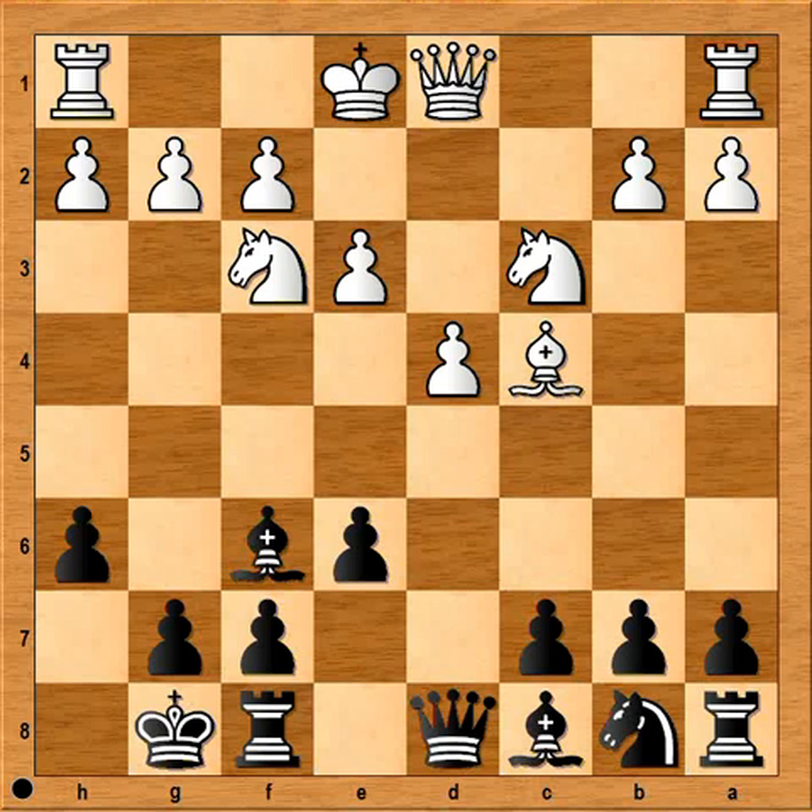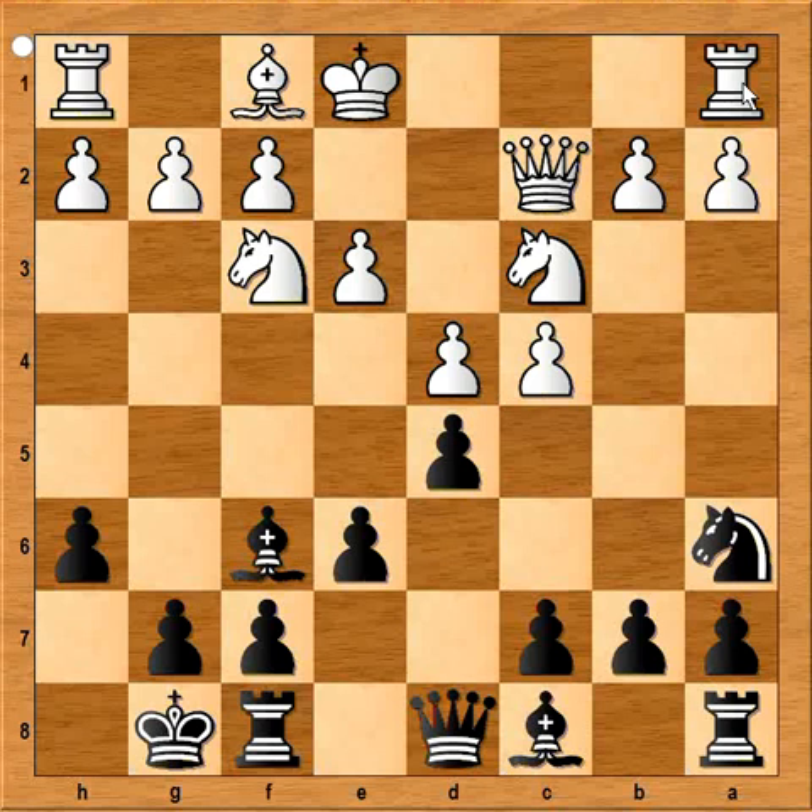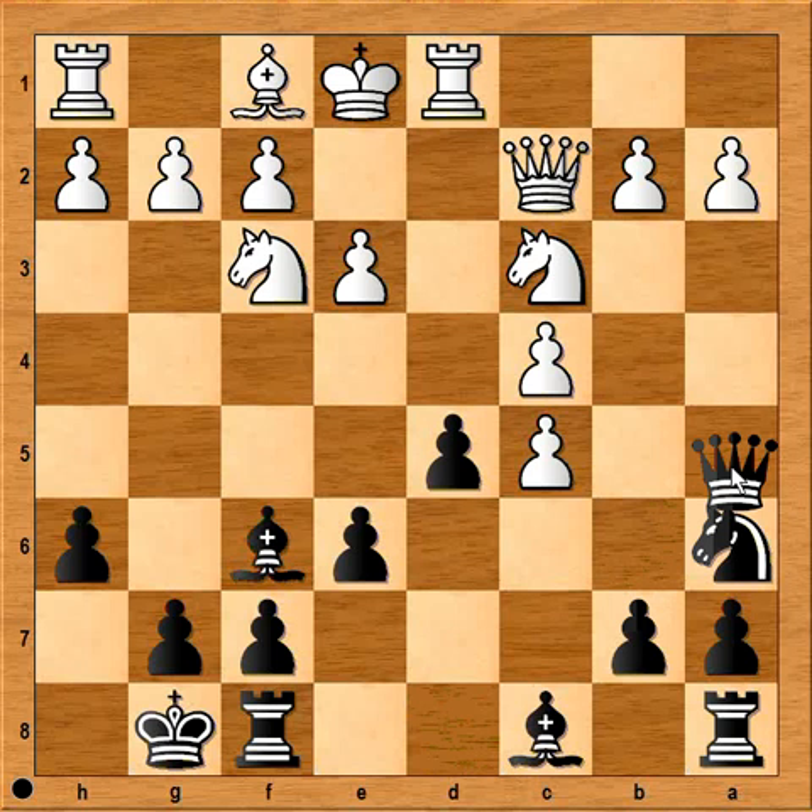So Queen to c2 was played. Knight to a6. Rook to d1, lining the rook with the black queen. c5. d takes on c5. And now Queen to a5, moving the queen off the d-file. And also the queen is pinning the knight now.